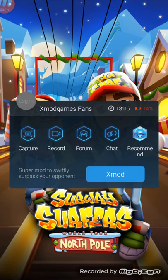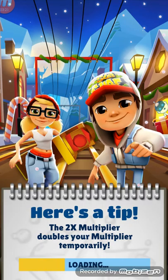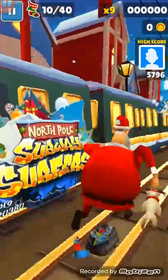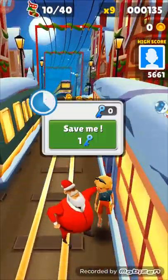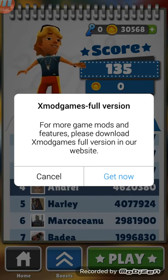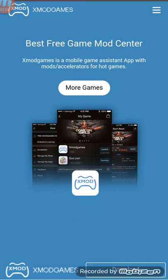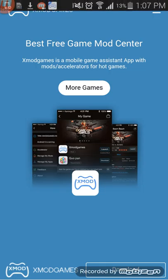Alright, and at the side you should have this little spaceman over there. I'll wait for the game to load. Cool. So if you press on the Spaceman and then on XMOD, this thing should pop up. It says XMOD full version — for more game mods and features, please download the XMOD Games full version on our website. If you download it, it's going to give you a better experience of the mods that you can use.